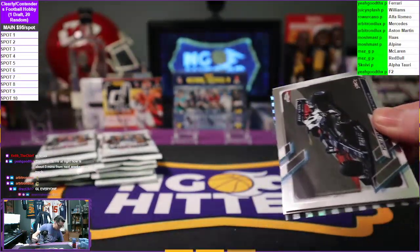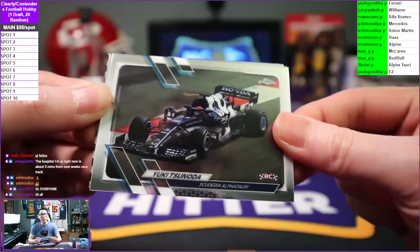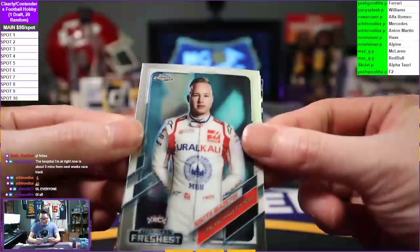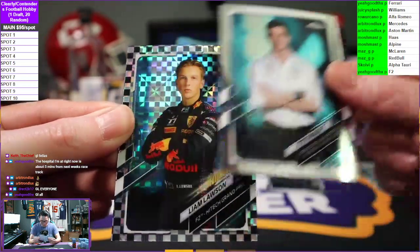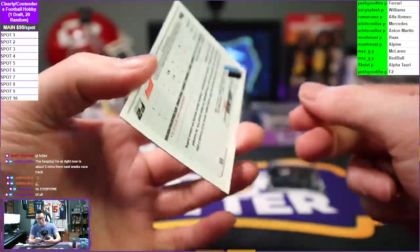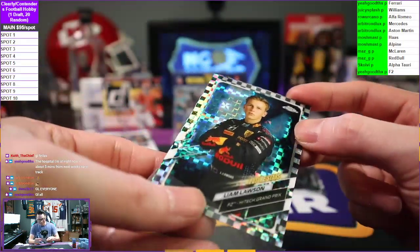Got a checker flag right off the rip! Checker flag — Yuki Tsunoda on the rookie going to Alpha Tauri. Nikita Mazepin on the portrait to Haas. Toto Wolff, Mercedes, and a Liam Lawson on the portrait checkerboard going to F2. Nice hit early on to F2 — Liam Lawson.